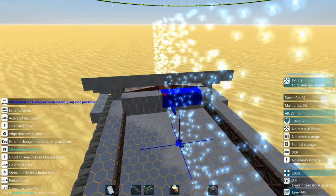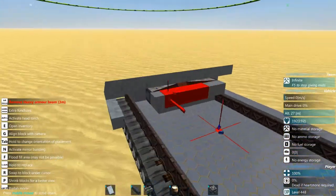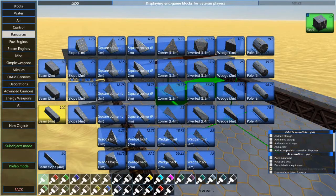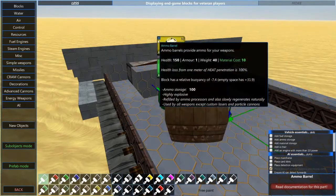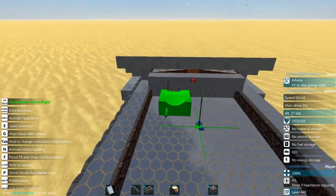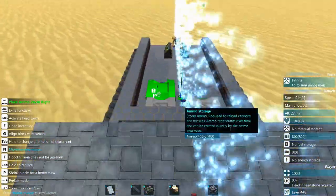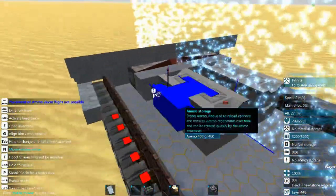I'm putting a back to the spall liner here, and then we're going to be placing the ammo store.